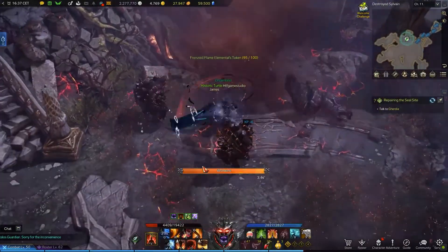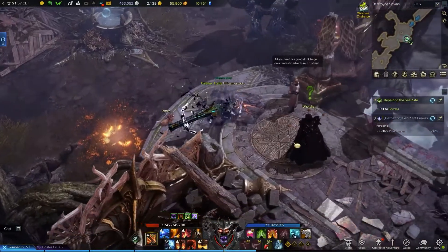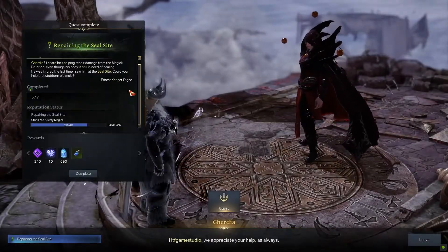Once you collect 100 of each type of token, go back to the entrance inside the area near the two blue arrows. Here you will find an NPC called Gairdia that you have to speak to in order to complete the quest.